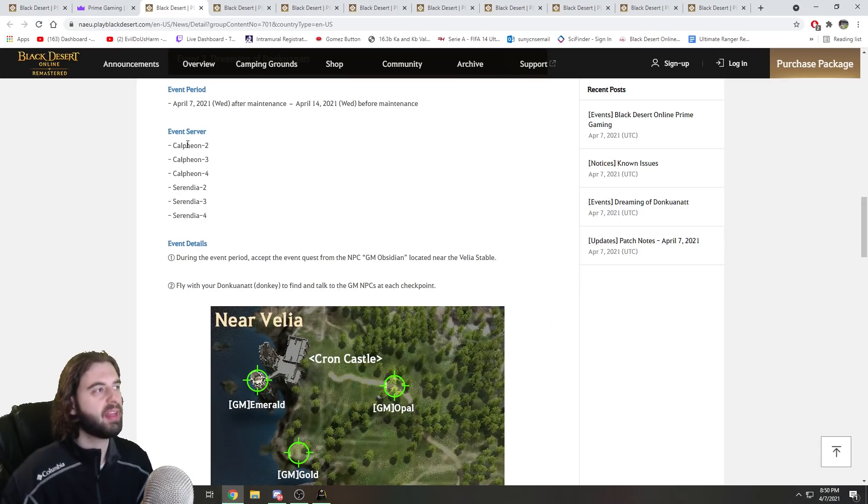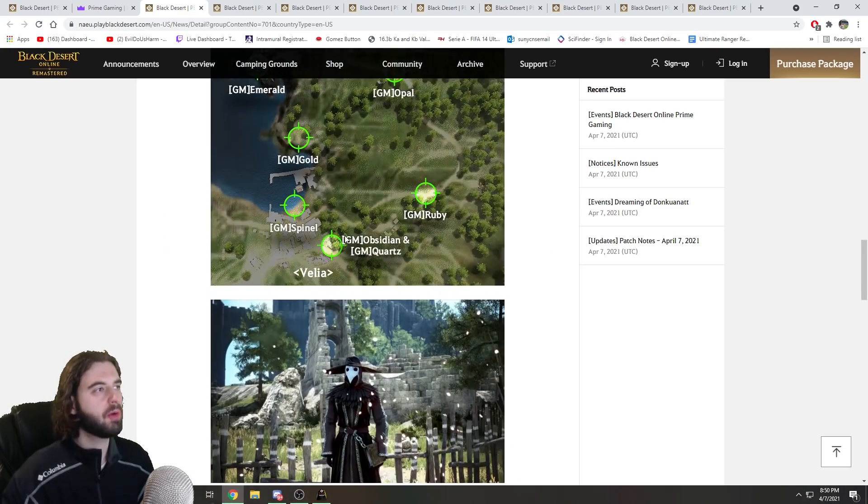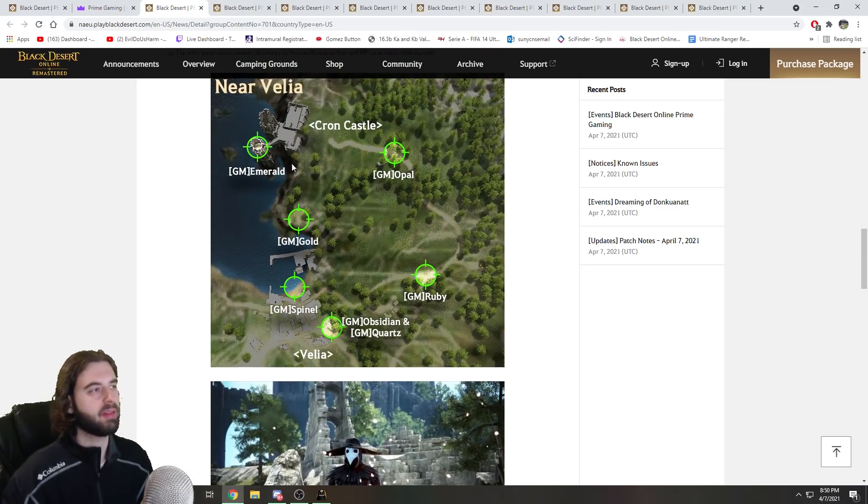Next up is an event where you fly your donkey around in the game, and it is only on specific servers — Calpheon 234 and Serendia 234. Ride around to these different locations, talk to the different GMs, and you will receive a Life EXP scroll times two and an Item Collection Increase scroll times two. Just follow the map and walk around to the different NPCs.